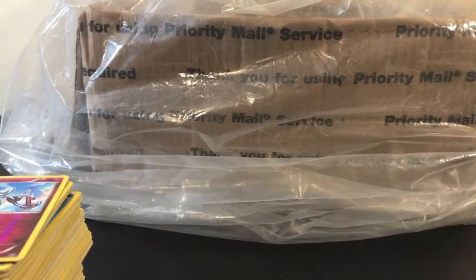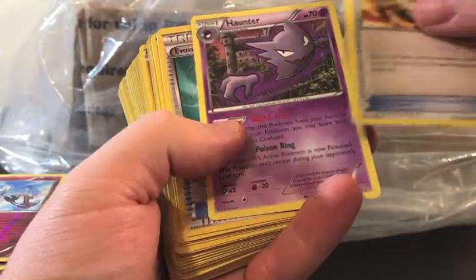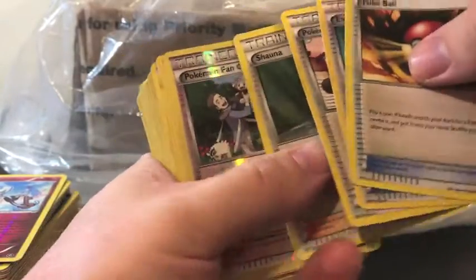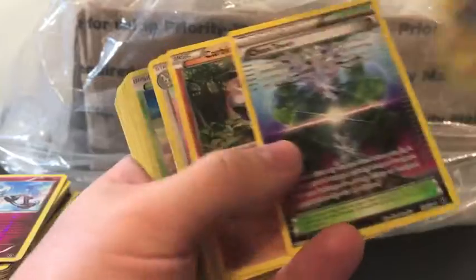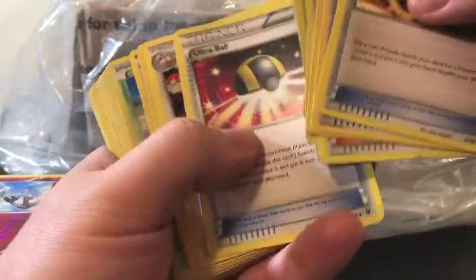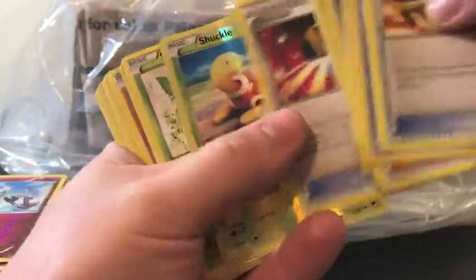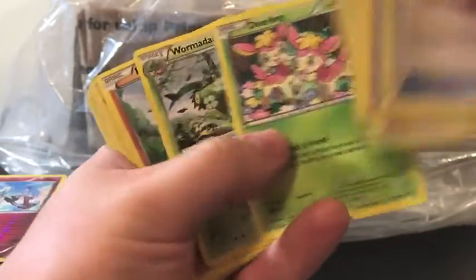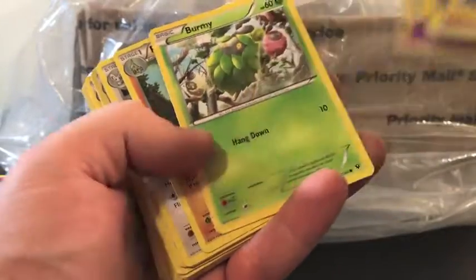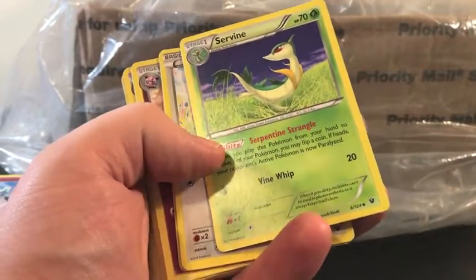Next up we are starting off with a Poké Ball, we have Haunter, Evosoda, Pokémon Center Lady, Shauna, Pokémon Fan Club, Shuckle, Deerling. Loudred — he was fun in the Detective Pikachu movie — Snivy, Riolu, Bronzor. Pupitar, we have Servine.